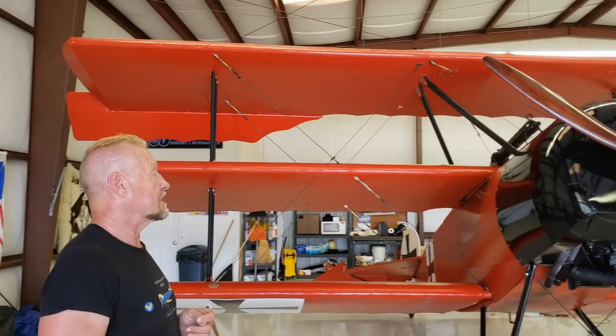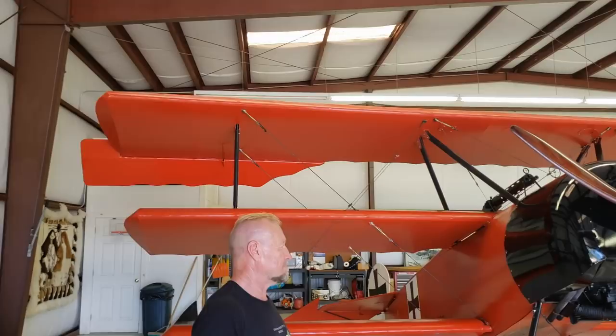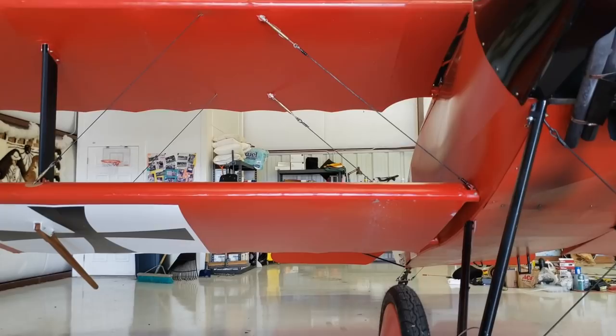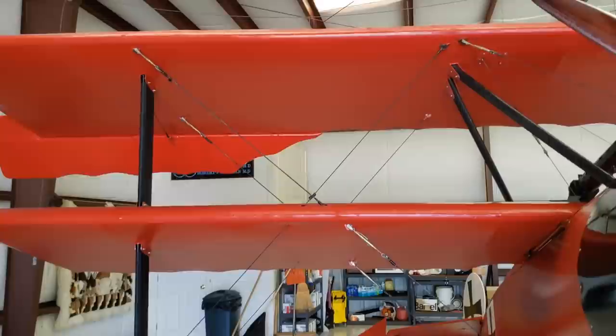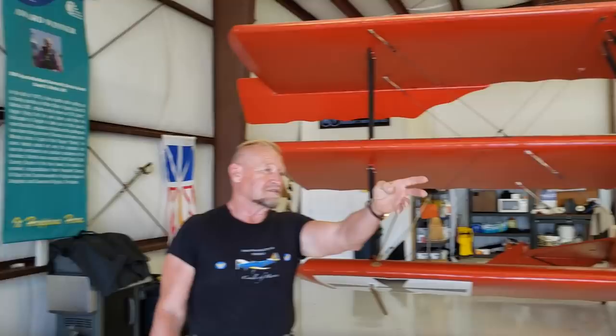The idea of a triplane is you have three wings, you make more lift, and the idea was that this airplane would outclimb anything else. Basically, there are several schools of thought in aerial combat — you either outclimb your opponent, outdive them, or outmaneuver them. The triplane is extremely maneuverable and it climbs extremely well. It does not, however, get away in a dive, because the three wings have a lot more drag, so an airplane like the Newport 17 in a dive would catch up with the Fokker.